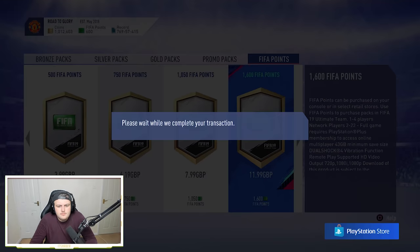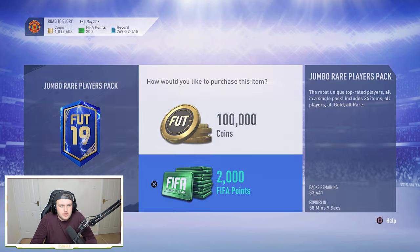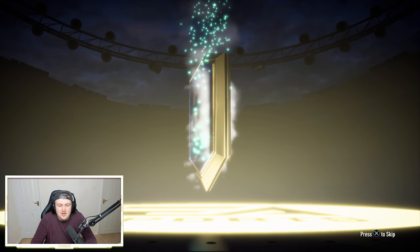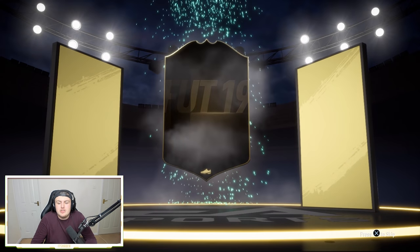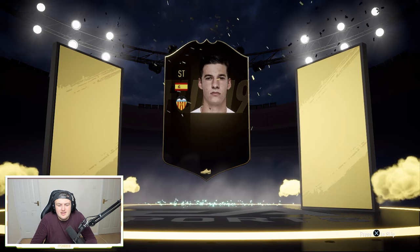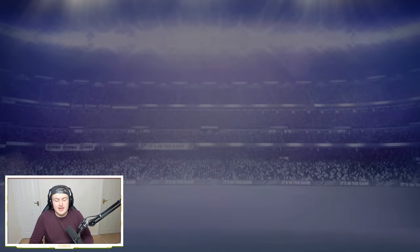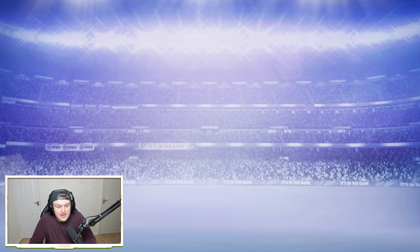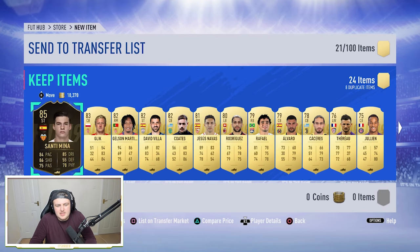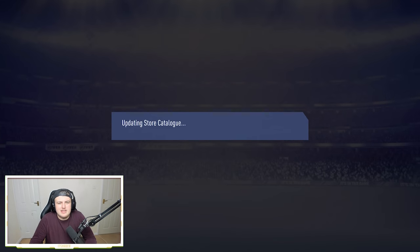I'm going to put some more FIFA points on. We've got enough to open up one more 100k pack. Please EA, show me something. It's a walkout - please be a blue... it's not a blue. Belgian flag, Spanish striker - is it Santi Mina? It is Santi Mina. 85 rated striker, it's not bad to be fair, probably a 30k card. Can we get a blue in the same pack? No, we get Glick instead. It could have been a lot worse - we'll send him to the transfer list. At least it's a walkout.